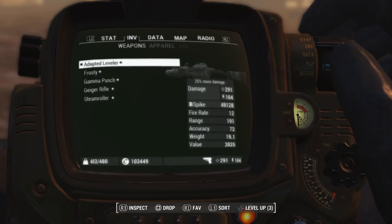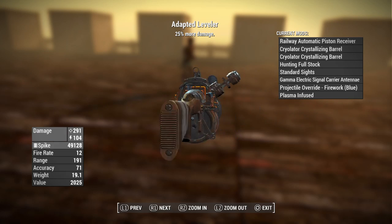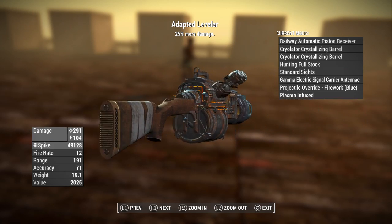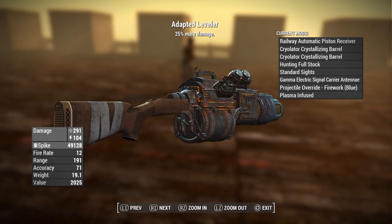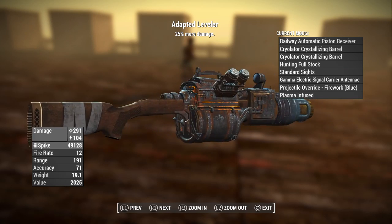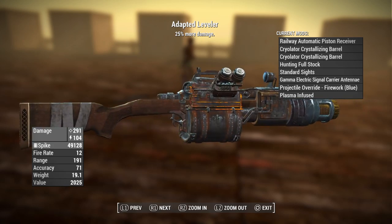The first one is going to be the Adapted Leveler. This is going to be a railway rifle with the automatic piston receiver, the cryolator crystallizing barrel, the hunting full stock, the standard sights gamma electric signal carrier antenna, projectile override for the fireworks in blue, plasma infused, and powerful.